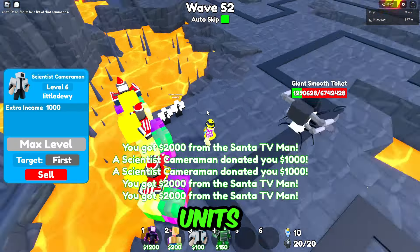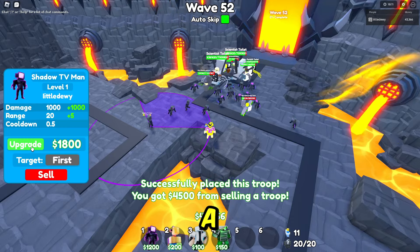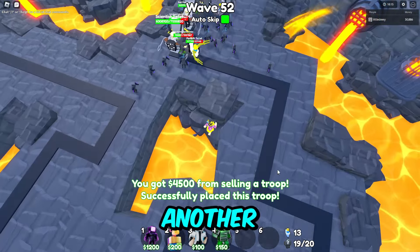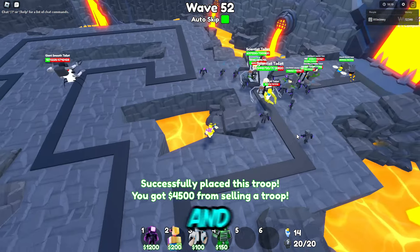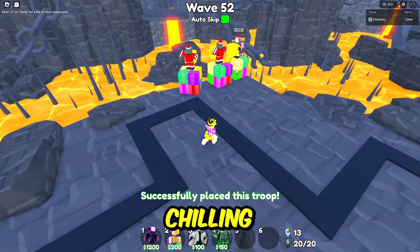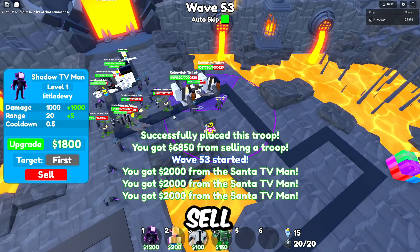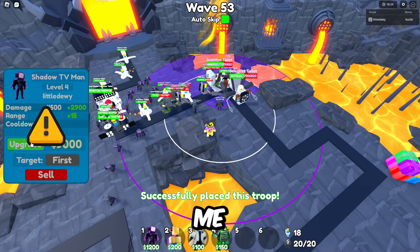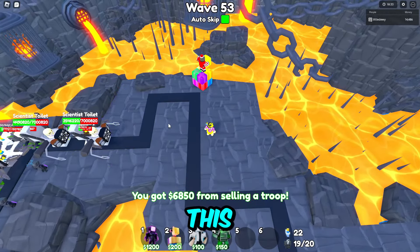I just realized we could start selling some of our money units. Let's sell this and put a shadow TV man right here, then sell another one and place a shadow TV man there. We should be chilling. We can also sell a Santa TV — let's sell a Santa TV.